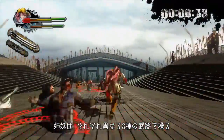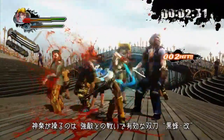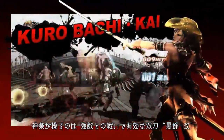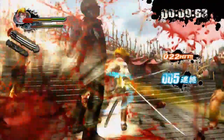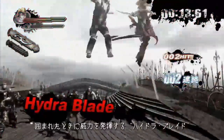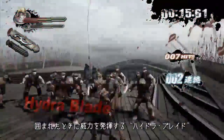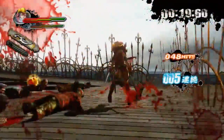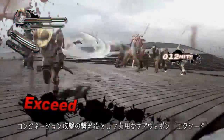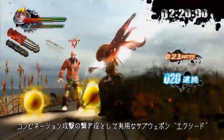They each have three weapons. Kagura has double swords called Kurobachikai — they are effective against the strongest enemies. Next is Hydra Blade, best used against multiple foes. The third is Exceed, better for fighting with combo moves.